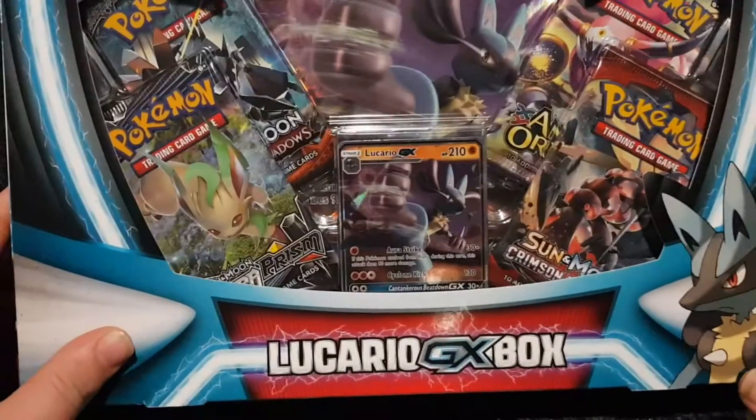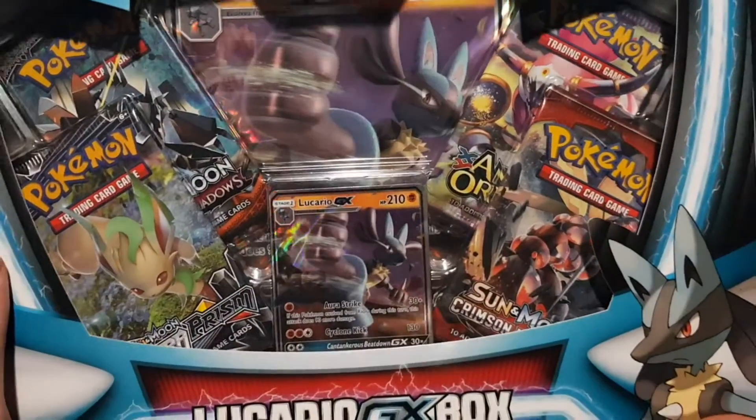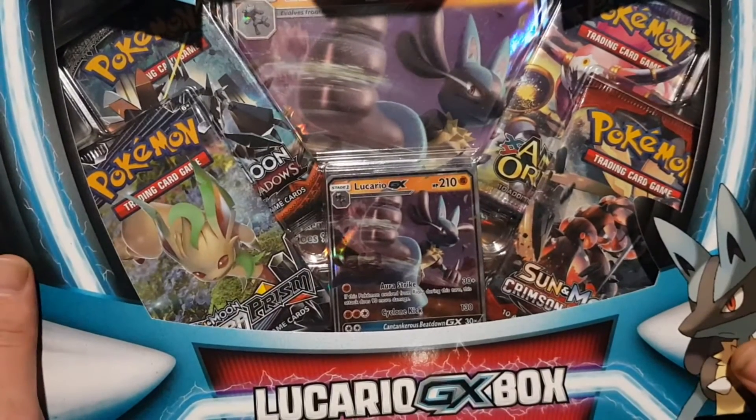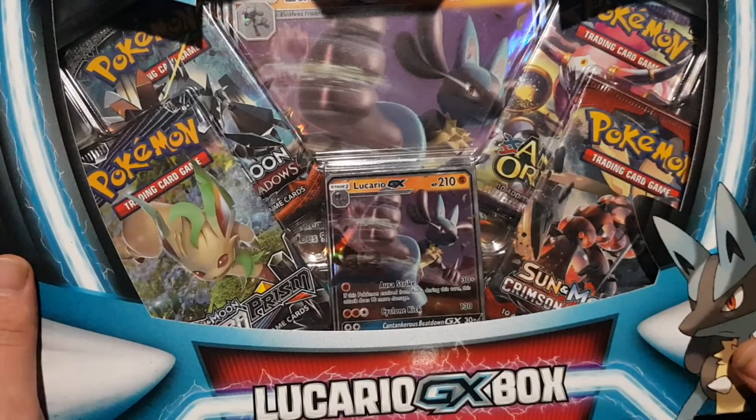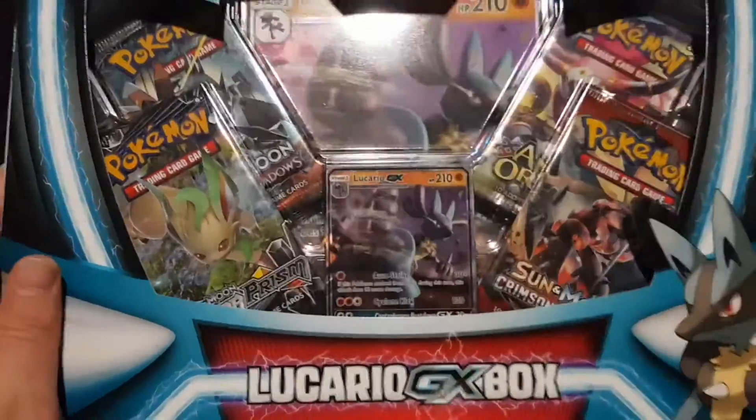So, I got the box for the promo. But we've got those four packs in there. God knows why there is an Ancient Origins pack in there. But we're going to crack into here and see if we can get some decent pulls out of this one. I have not had much luck at all with the Lucario GX boxes. Let's have a look at the back before we rip into it.